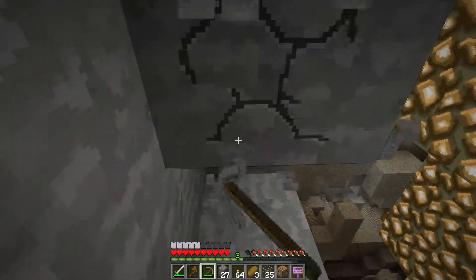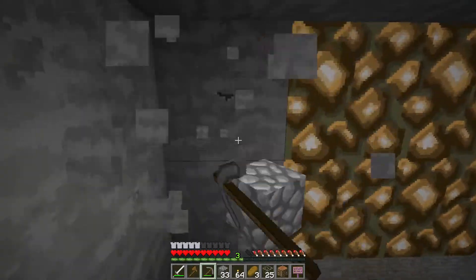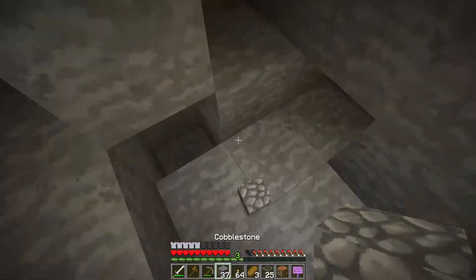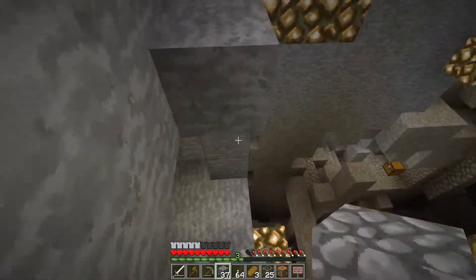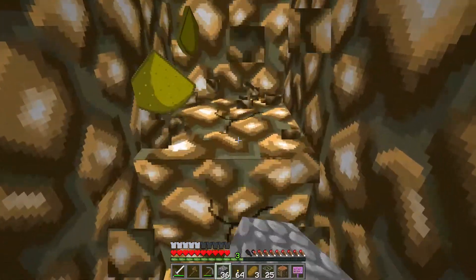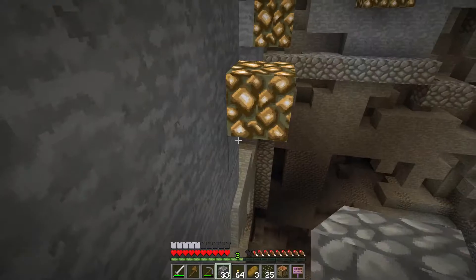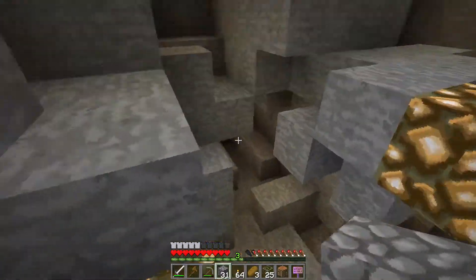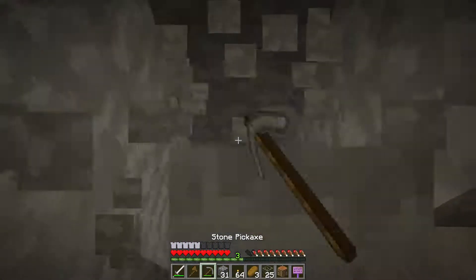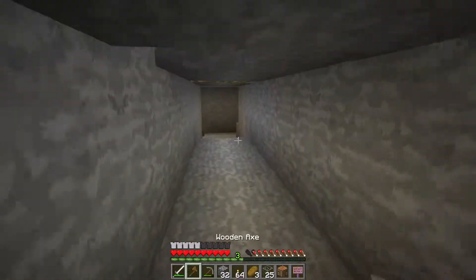Come on, there's gotta be something — at least one more chest, come on. No? Unless it's right below me. Nope. Alright, let's just kind of circle around, get a little bit of glowstone. Is it this level that I wanted? No, it's right below me. Right here. Is it the exit? Yes it is.